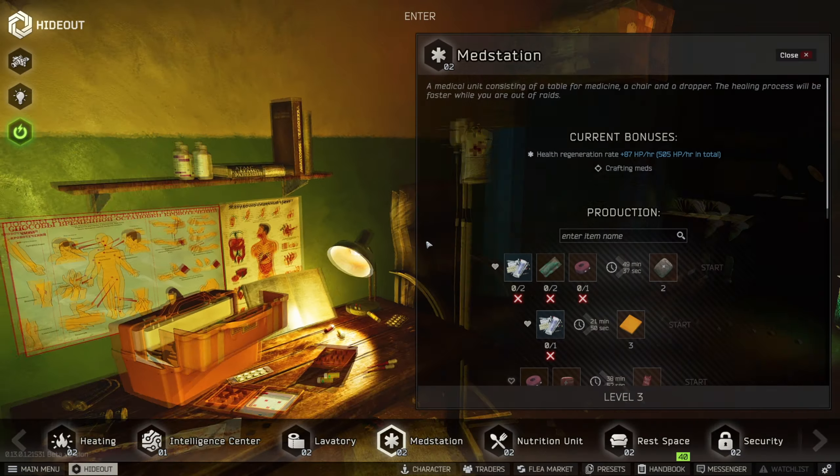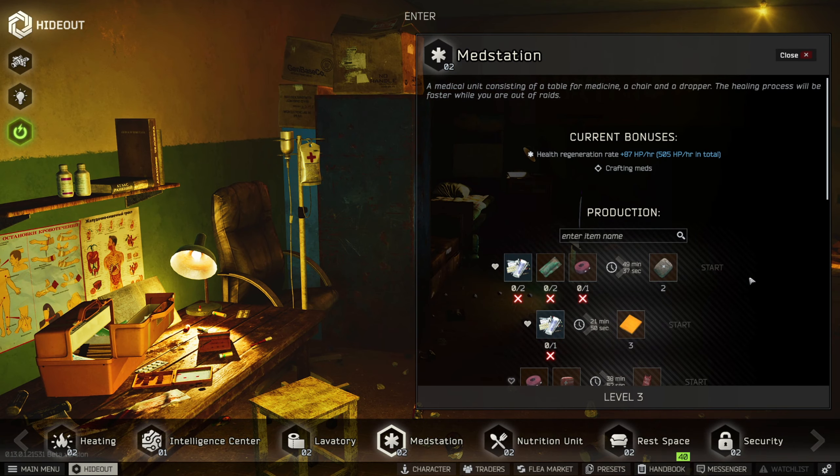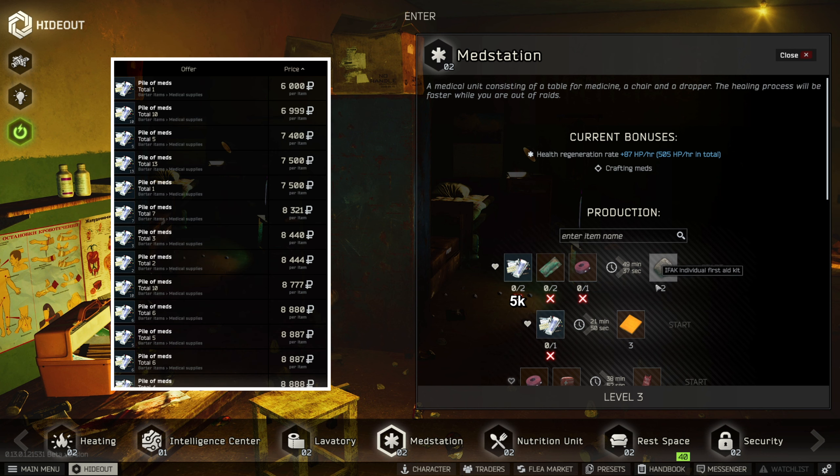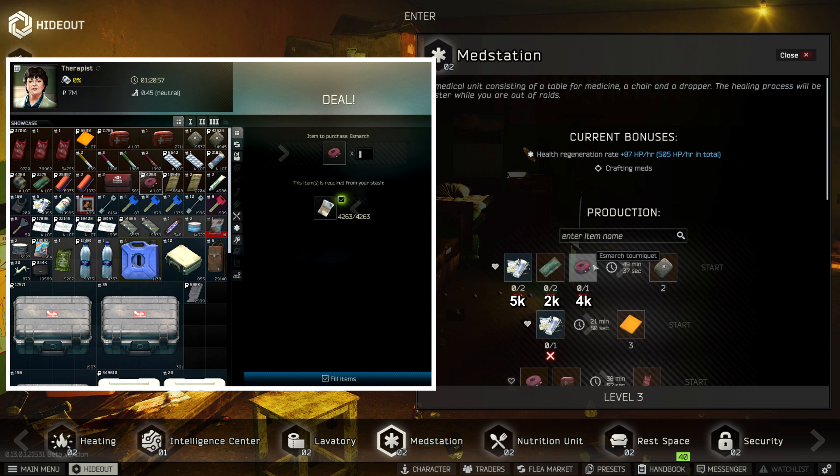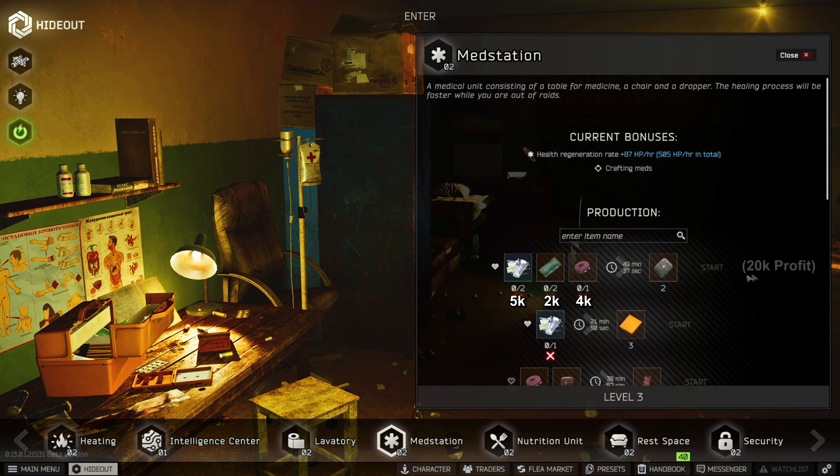The medstation has one amazing craft which is really useful every raid and is also profitable — the IFAC. Medicine is very cheap at about 5k rubles, and bandage and smudge you can purchase from therapist at a fixed price, allowing you to earn up to 20k profit from every craft.